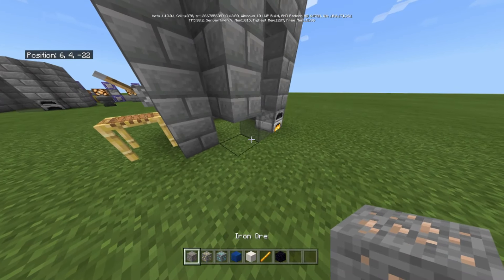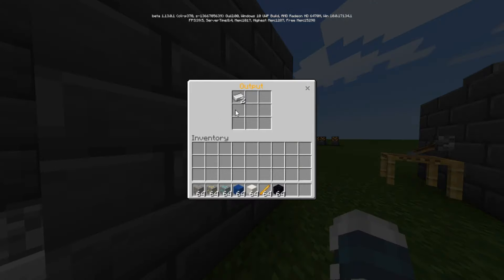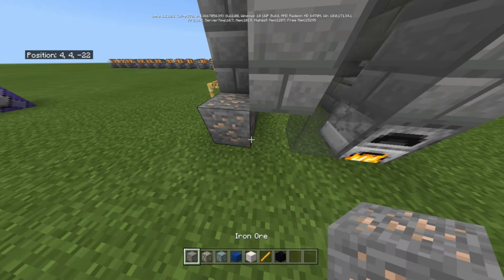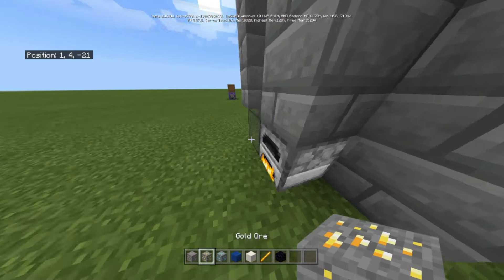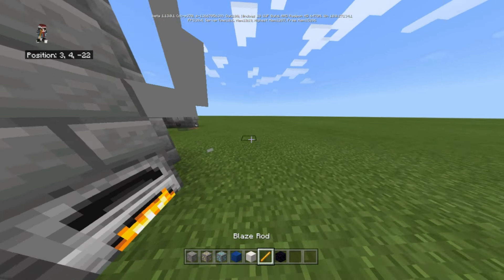You need this to be up, which is melting mode. If you put an iron ore in, there you go — you get two iron ingots. One iron ore gives you two iron ingots.